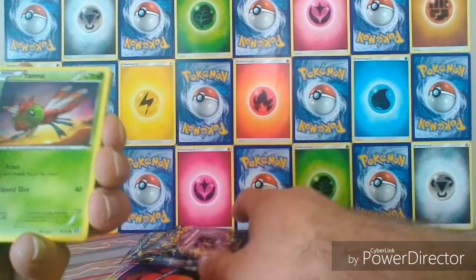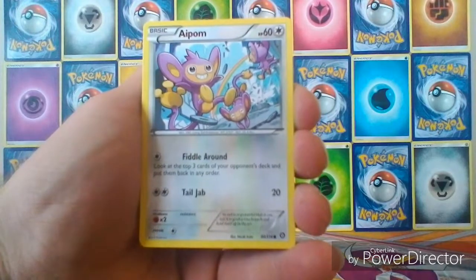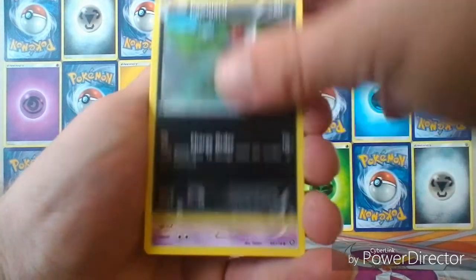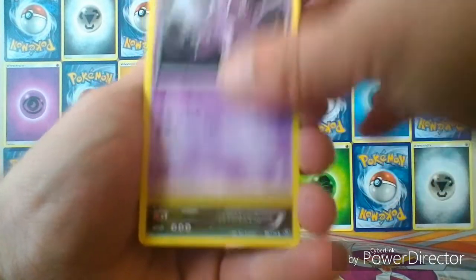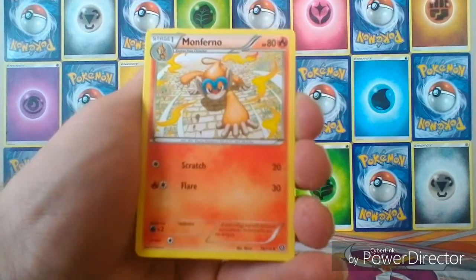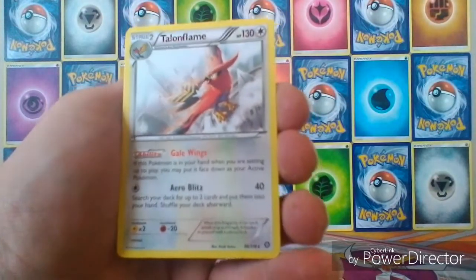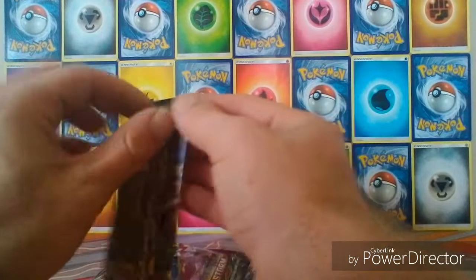In the Steam Siege, we get Yanma, Aipom, Larvesta, a Drifloon, Pawniard, a Nidorino, Syveon, Monferno. Our reverse is a Hoppip, and the rare is a regular rare Talonflame.